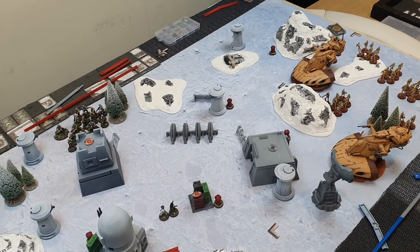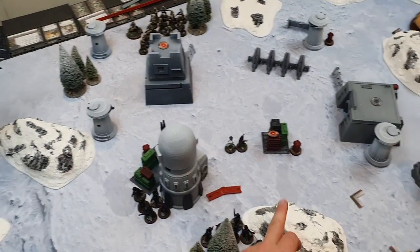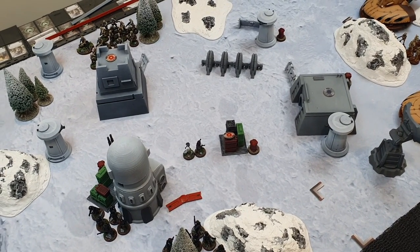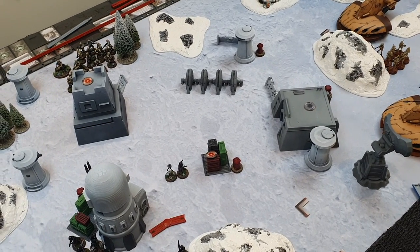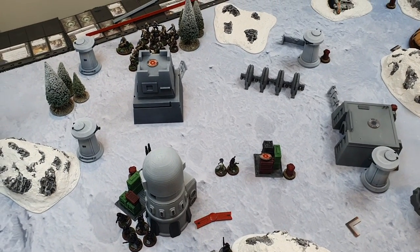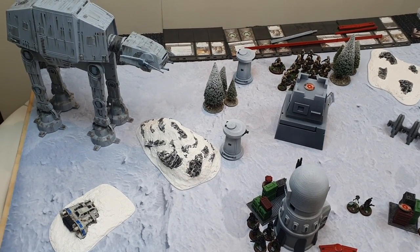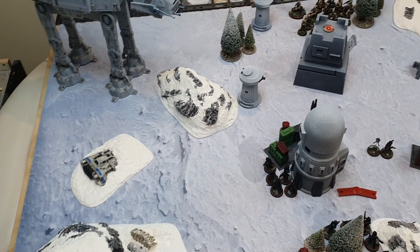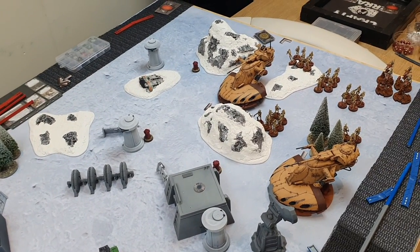We're back on our icy planet today. All the rocky light stuff will be heavy cover. All the gray buildings around the center will also be heavy cover. The gun turrets are heavy cover. The shield generator and supply boxes are light cover. All the green trees are light cover. The AT-AT in the corner is heavy cover, and the air speeders are area terrain and difficult to move through.